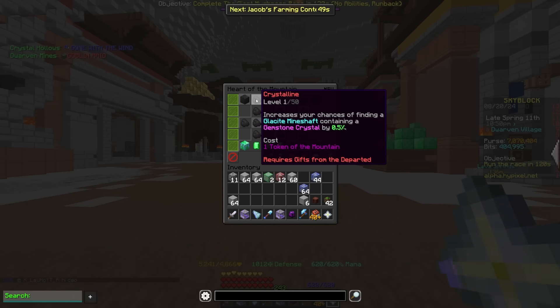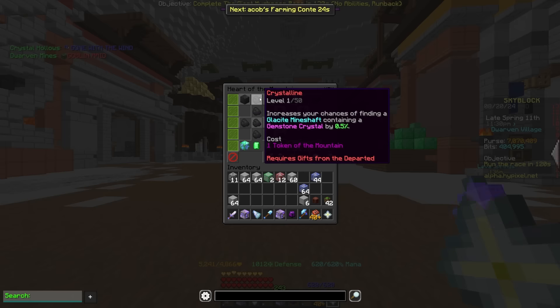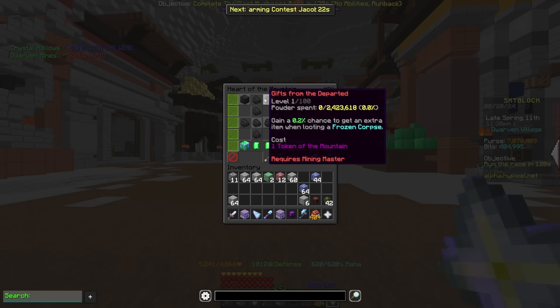Crystalline is a new perk that's going to increase your chances of finding a mineshaft that has a gemstone crystal by 0.5% per level. So this is going to help with getting something like the relic of power done because you're going to be able to find those crystals and get those perfects a little better. The perfects have been pretty expensive compared to normal gemstone prices just because these crystals are super hard to find, so if you're hunting for those specifically, this is going to be really useful.